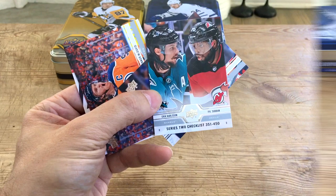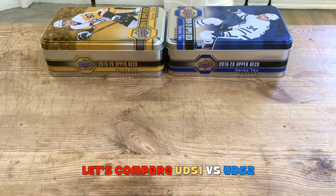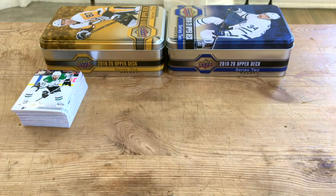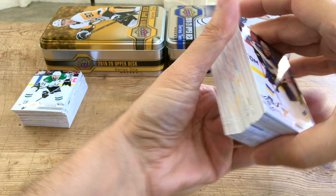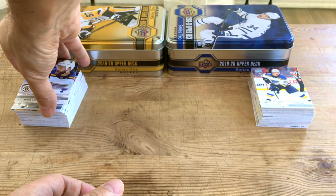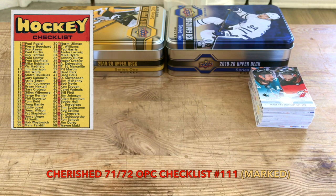Okay, time for the recap — comparing Upper Deck Series One tin versus Series Two tin from 2019-20. First and foremost, we have our base cards. Here's the Series One stack and here's the Series Two stack. We received one checklist for Series One — I always find them notable — versus two checklists for Series Two. Historically, checklists were hard to come by because people would discard them, so in vintage sets they carry some value.